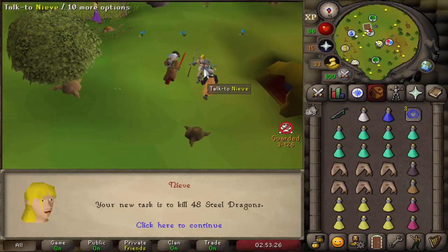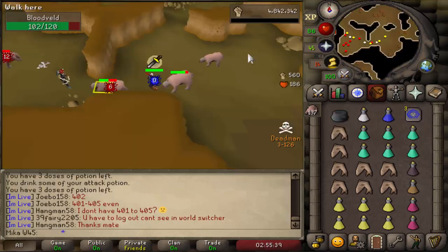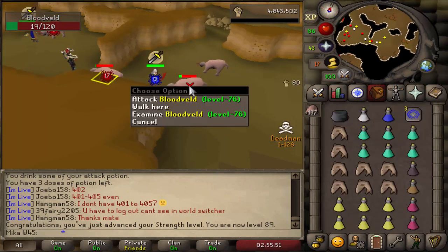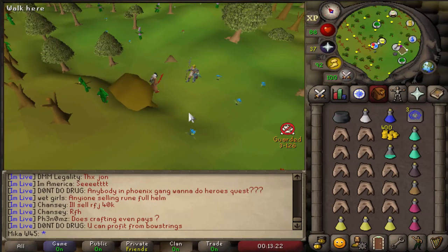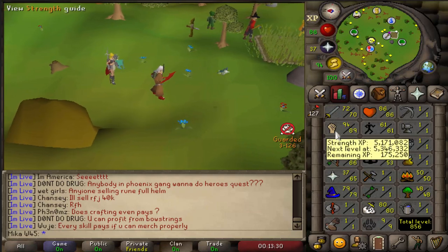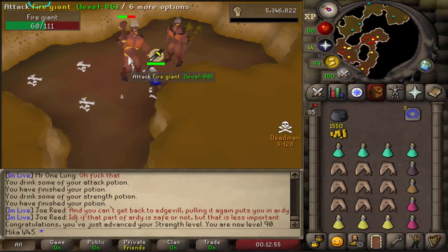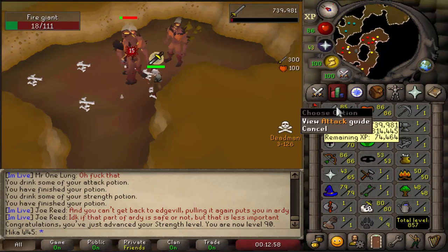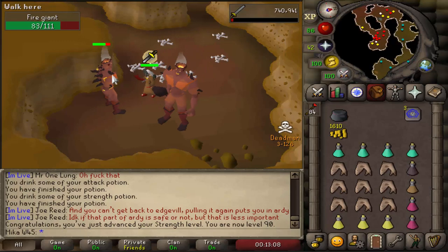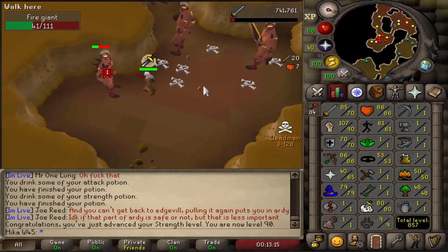Task number 14 — Steel Dragons. No, I don't want to do them. Bloodveld — amazing. And here we have it, we also just received 89 strength, just one more to go and we round the stats up. Really hyped to get this final level out of the way. Bloodvelds are out of the way and we got some Fire Giants — another AFK task that I completely don't mind doing. Going to definitely reach 90 strength in this one. 90 strength is accomplished and it's time to train attack as we promised. Those levels are now finally going to start coming in pretty fast.